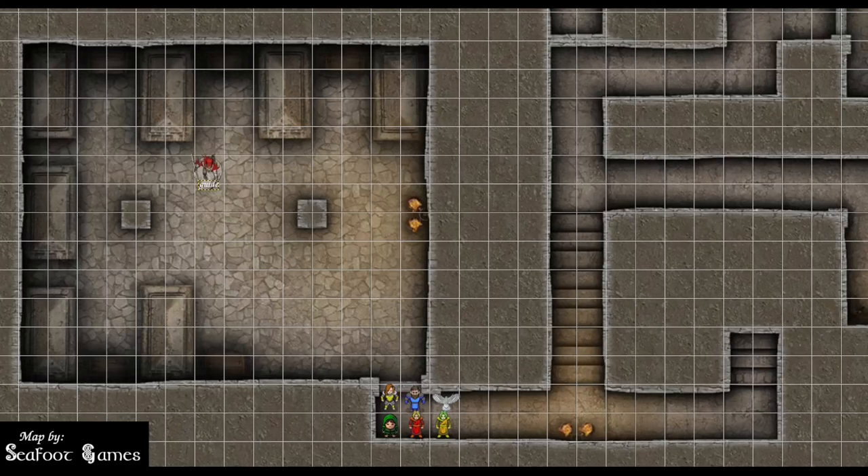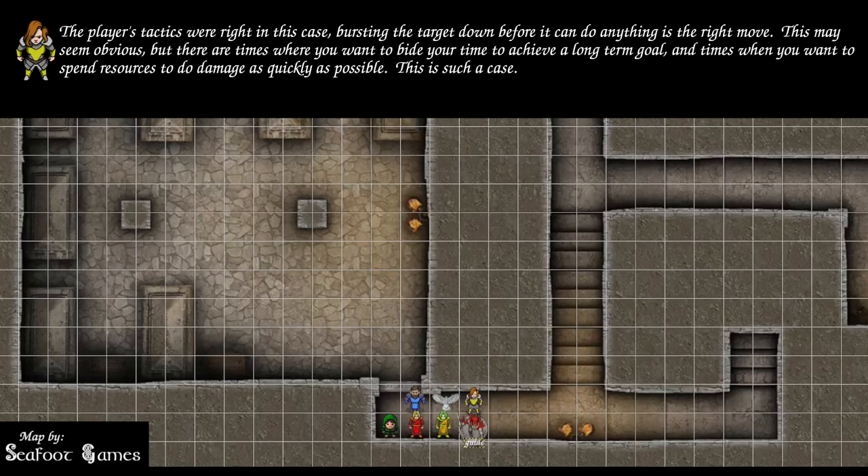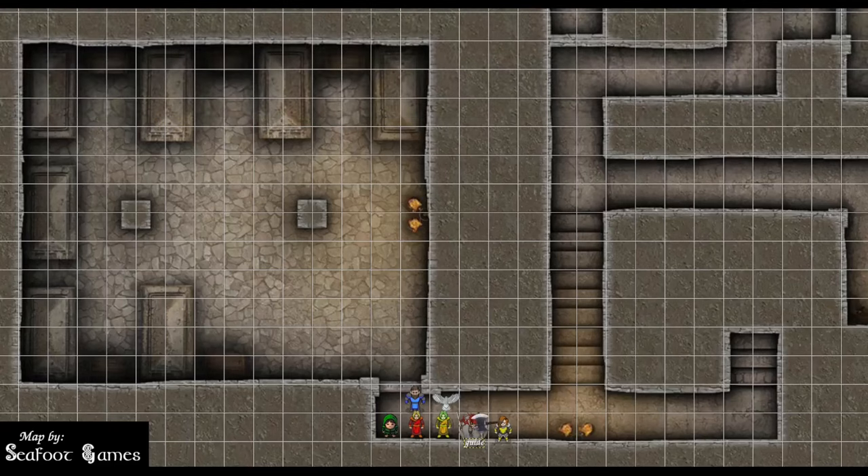The mummy uses Whirlwind of Sand — spending two legendary actions, it magically transforms into a whirlwind of sand, moves 60 feet, then reverts to normal form. The fight is happening in the hallway. The fighter moves north of the mummy lord and starts swinging: attack one hits 25 for 19 damage, attack two hits 17 for 14 damage, attack three hits 24 for 19 damage. Then Action Surge: attack four hits 17 for 17 damage, attack five hits 18 for 15 damage. Before the sixth attack can land — the mummy is dead.